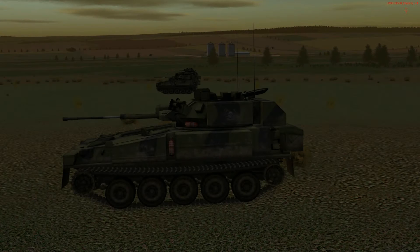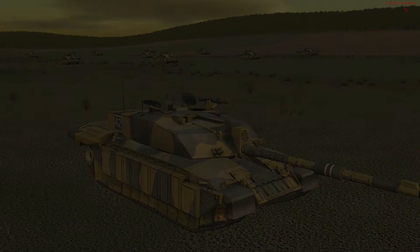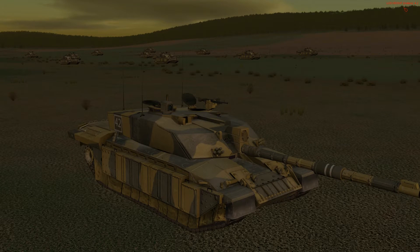Luckily for me, my company is currently at full strength with some attachments. I've got four Scimitars from the Green Guards that I'll be employing as scouts. I want to use these guys to find the enemy so my tanks can act on them. Speaking of tanks, I've got 11 Challenger 2s at my disposal, consisting of three platoons, as well as my XO and myself. It is worth noting that for this scenario's time frame, the British Army was actually using Challenger 1s. The Challenger 1 isn't currently modeled in Steel Beasts, but their capabilities have been approximated by outfitting them with older ammunition.